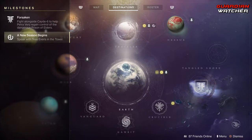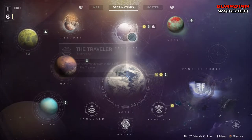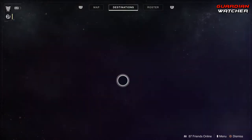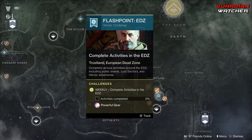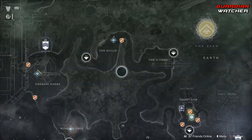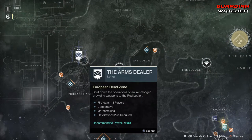Then we have a new season begins, which we need to speak with Tess Everest at the tower. Let's go ahead and look at the European Dead Zone first. We have the Flashpoint on the EDZ as well as a Heroic Adventure to complete. And then we have the Arms Dealer — apparently Strikes over here, that's pretty interesting.